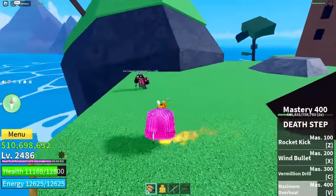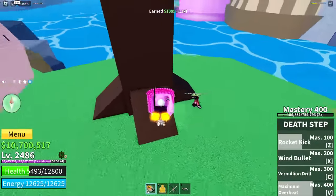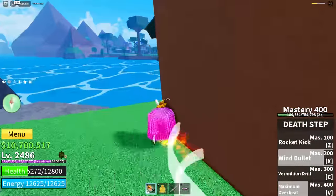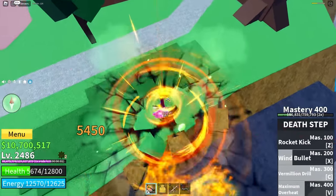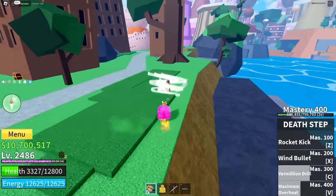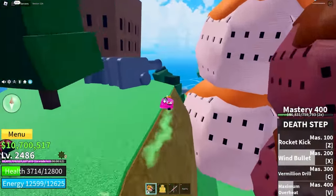With Maximum Overheat, all the Dark Step moves should have an added bonus now. Rocket Kick does about 400 more damage. Wind Bullet is now like a fireball for around 3,000 damage. Vermillion Drill — it seems to have a burning effect. M1s and basic attacks don't burn though. Overall, I'm a little disappointed with Death Step in this game.